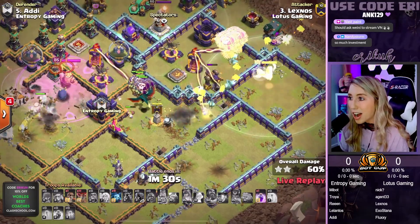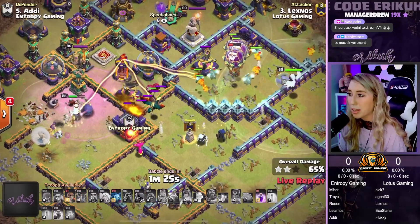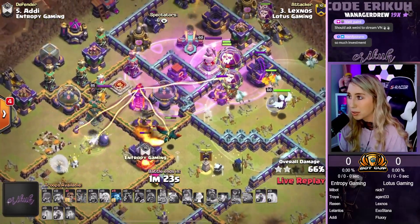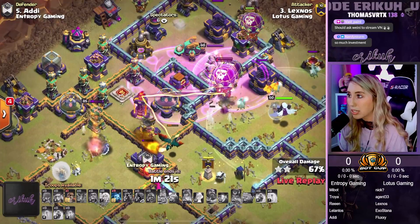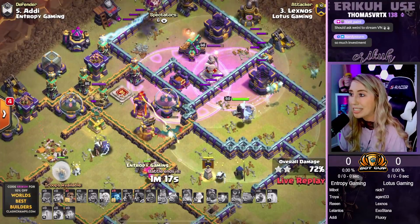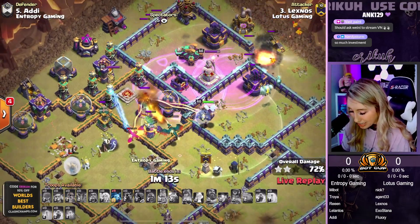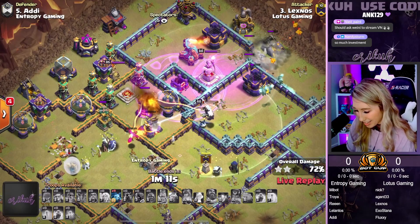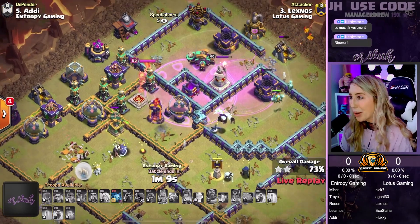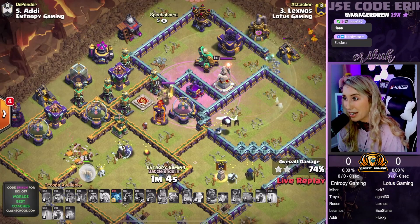The Racebot Tower has now been popped and we have a Dragon and a couple of Loons coming out of the Battle Drill. Our Loons are still cruising through. We're dropping the Rage to rage up our Loons to go in towards that Scattershot. Scattershot fires away — it's all raged up as well, and our Loons get destroyed. It's going to be a lower percentage. We're at 73%, 74% right now.